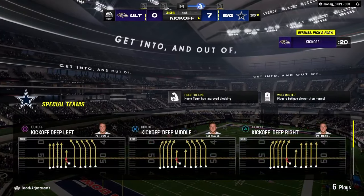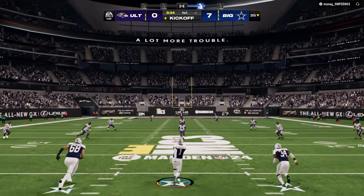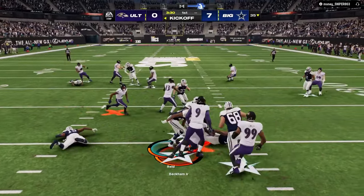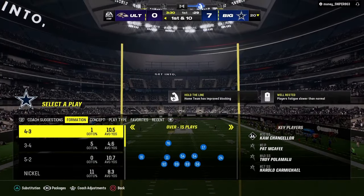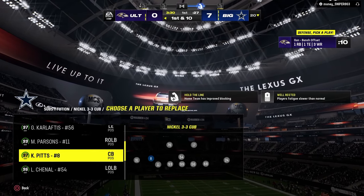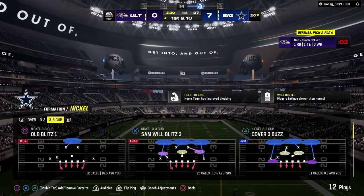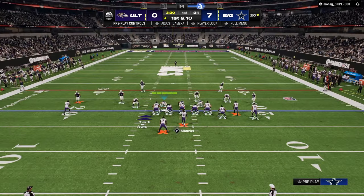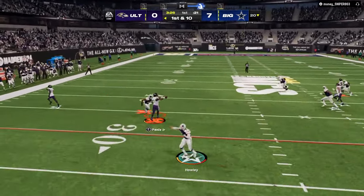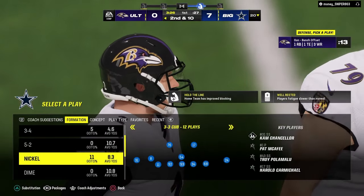You're not just running Jets Bunch Strong Offset - you can audible over to Bunch, to Tight, or to Trips. One of the important things to think about is when and why do you audible. Why audible to Trips instead of just flip Bunch? The biggest piece of advice I could give anybody, whether it's on offense or defense, is understanding the why. If you can understand why you're doing what you're doing, you will instantly become ten times better - because then you'll understand what your opponent can do to stop you, which opens up all kinds of other options.